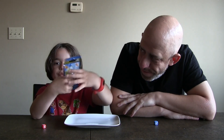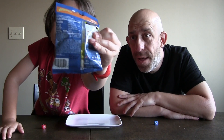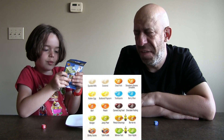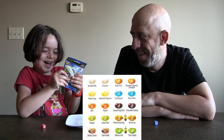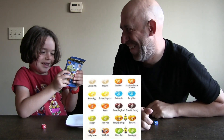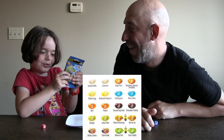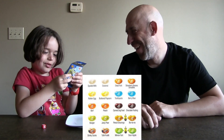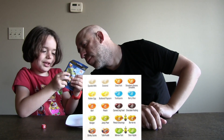This is what the front looks like. If you look really closely at the back you can see the flavors. The flavors are: spoiled milk, coconut, dead fish, strawberry, banana smoothie, rotted egg, butter popcorn, toothpaste, berry blue, barf, peach, peanut, dog food, chocolate pudding, booger, juicy pear, pencil shavings, banana, and stinky socks, toodle fruit, minion fart, and sour apple.